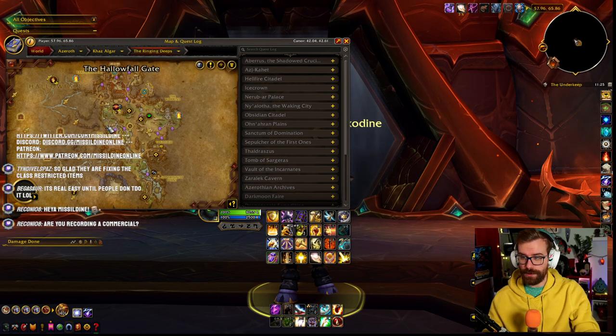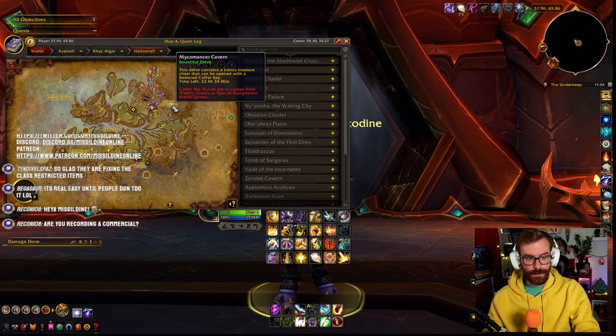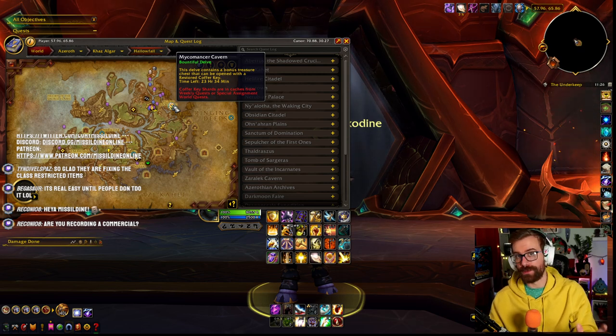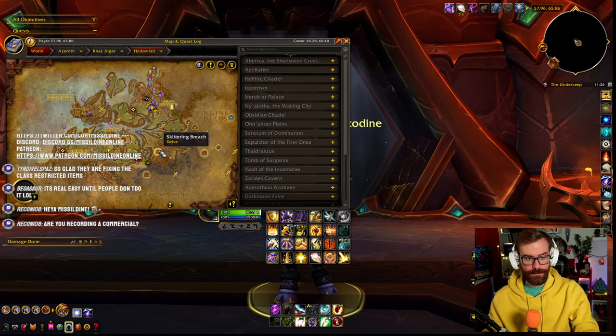In Hallowfall today, Micromancer Cavern is the bountiful. It's going to be a great scavenger hunt — very easy, you just need to collect a bunch of items. If you have a group or friends that want to do delves with you, that's a great time to do a delve as a group. It just makes it faster and easier.